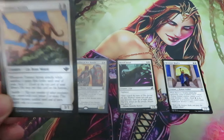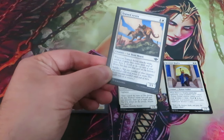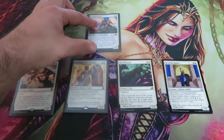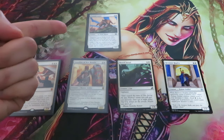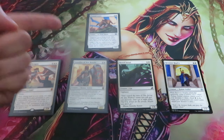Any creature with the mount type is a normal creature spell. Therefore, when cast, it goes on the stack. There can be a counter or a response, and if nothing happens, my loyal mount will hit the battlefield. Unlike vehicles, a mount is a creature and therefore can attack and defend if able even without being saddled.